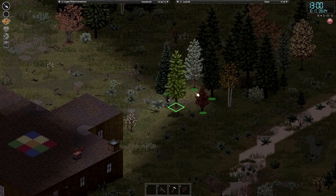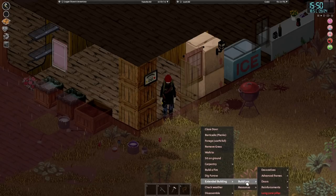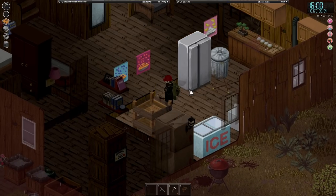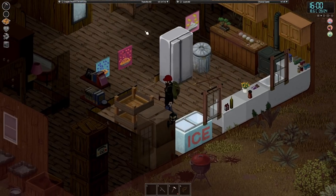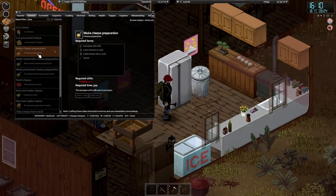I go back to chopping down trees again. Now we should just be able to do extended building resources - cheese table. Maybe here. There we go, cheese table! So what can we actually do with the cheese table? It does not say what we can do with you. I'm sure it's just a case of putting cheese down. But the fact that we've got that is quite cool. We've got cheese - that's cheese preparation.